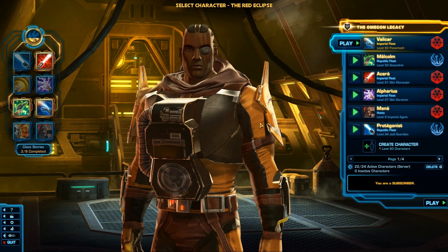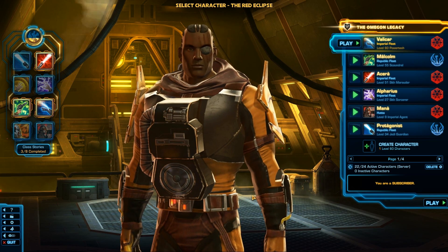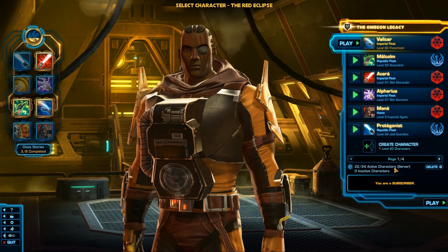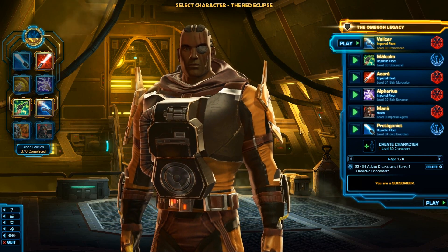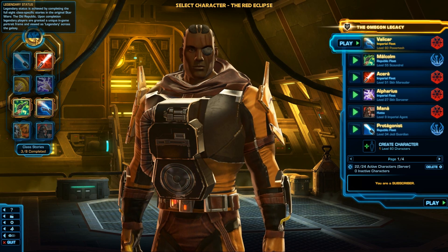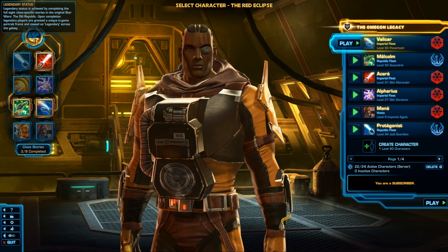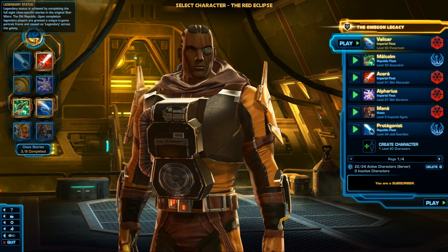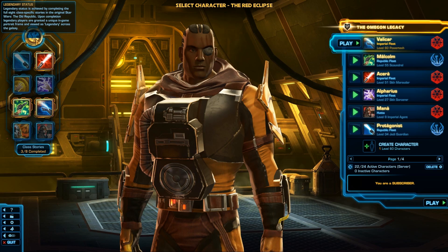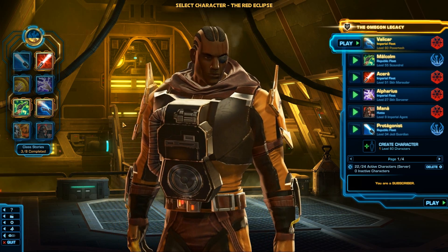I am playing on the EU server Red Eclipse. I have 22 characters active on it right now and I am a subscriber. The first thing you'll notice is this Legendary Status. Legendary Status is achieved by completing the full 8 class specific stories in the original Star Wars The Old Republic. Upon completion, Legendary players are granted a unique in-game portrait frame and viewed as Legendary across the galaxy. In addition, I think you gain a great bonus to your presence stat, which affects your companions — their health, damage or healing.